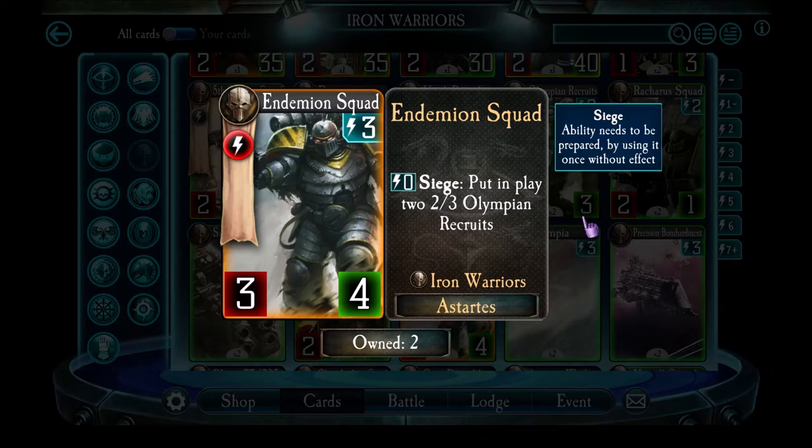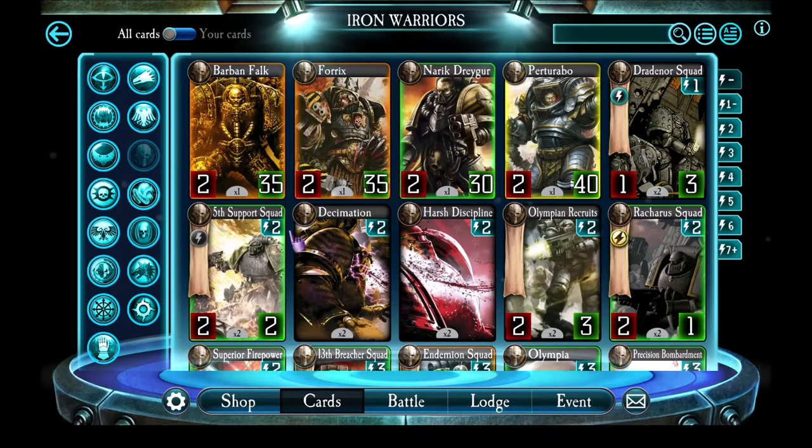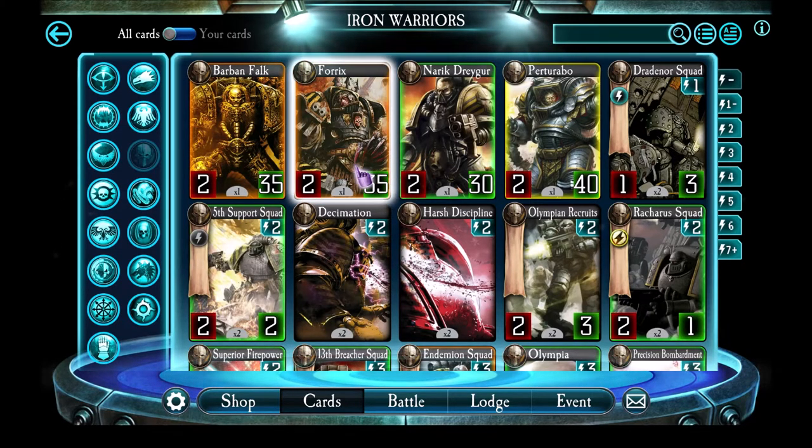So let's start taking a look at the Warlords. I'm going to run through the Iron Warriors Warlords in order of effectiveness, which is actually tricky because all of them can be used quite strongly throughout the ladder. However, Forex ends up being kind of the weakest, especially since Drager's buff. So let's take a look at Forex.